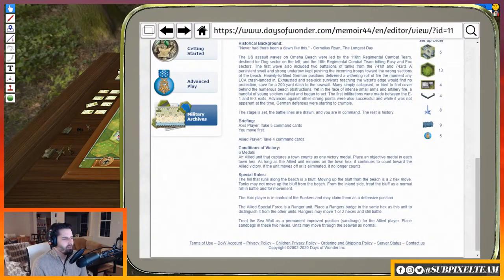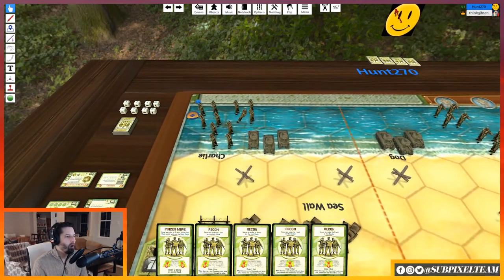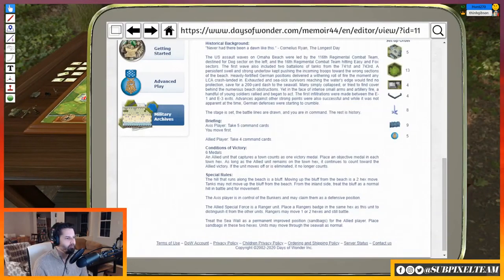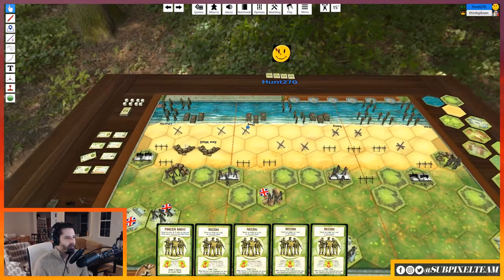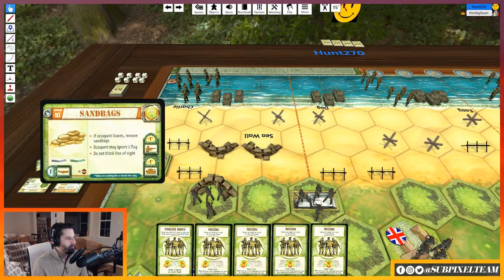The Allied Special Force is a ranger unit — place a ranger badge. Do you have a ranger badge on one of your units? Yeah. So this guy is a ranger. Most infantry units can move one and shoot or move two and not shoot. Your ranger can move two and shoot. The seawall is a permanent improved position for the allied player. Place sandbags in these two hexes — units may move through the seawall as normal. These are permanent sandbags. When your unit is in them, I believe it's ignore first flag — actually, it's a minus one to armor and infantry shooting at you, and if you get a flag you can ignore one of them.